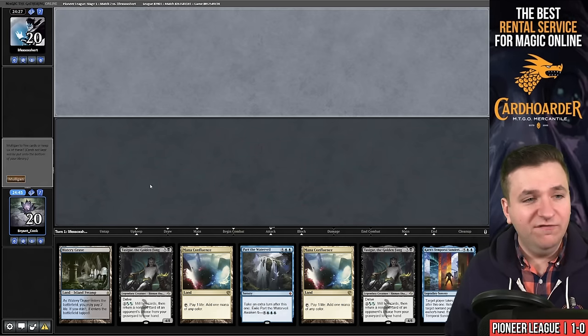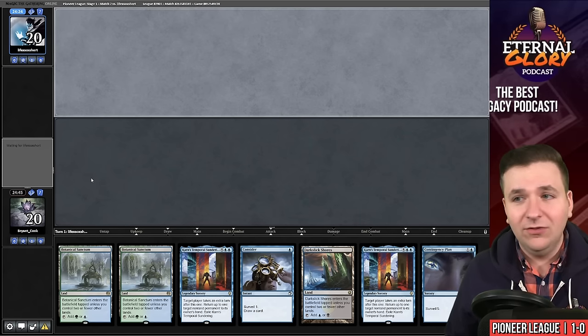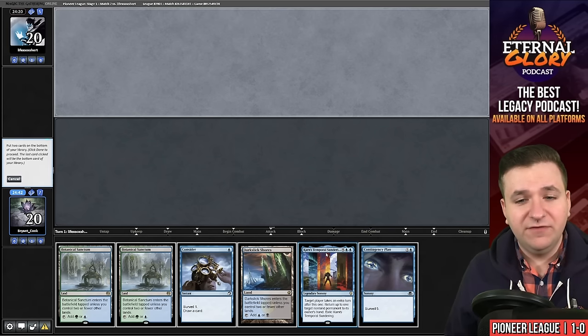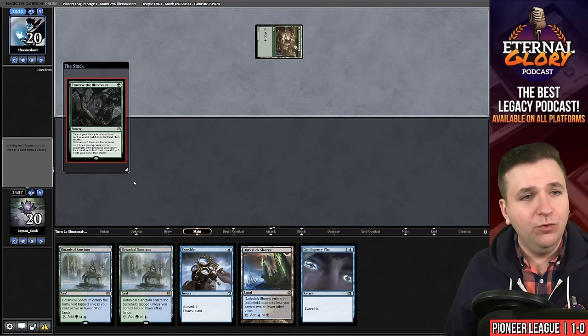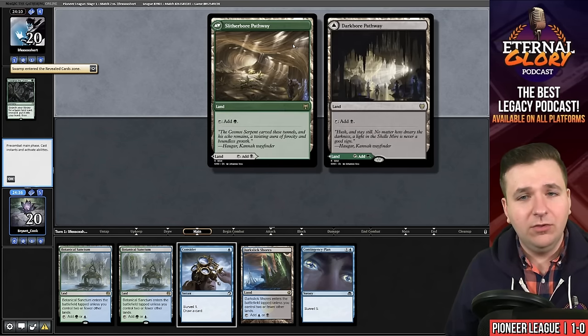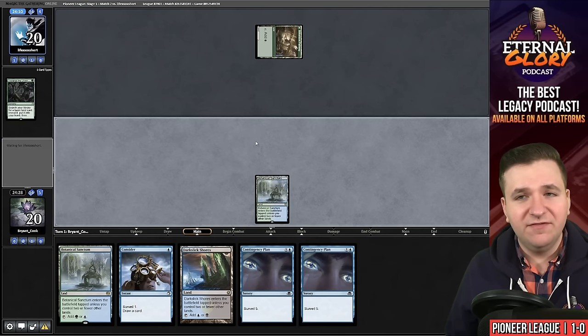Our opponent is going to five as well. This is the best hand we've seen so far — I will keep this. Put the pair of time walks on the bottom of the deck. I do feel like this deck mulligans fairly well. Reverse the Ulvenwald — they grab a swamp. So this is likely Grease Fang. We'll play a Botanical Sanctum and pass the turn.